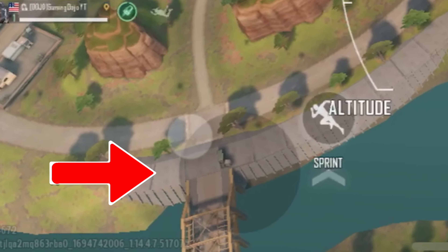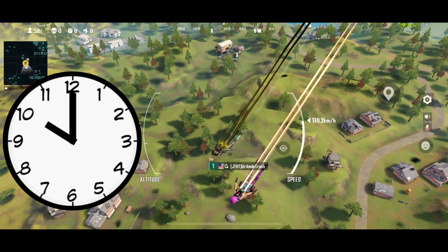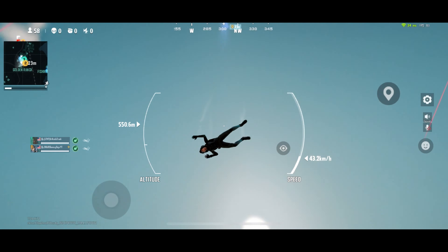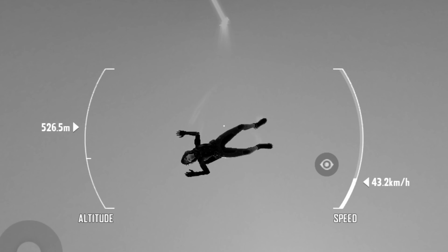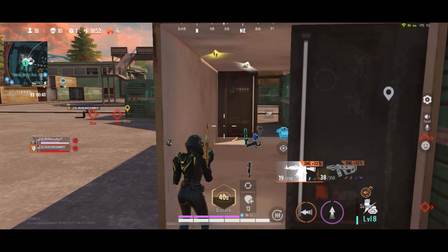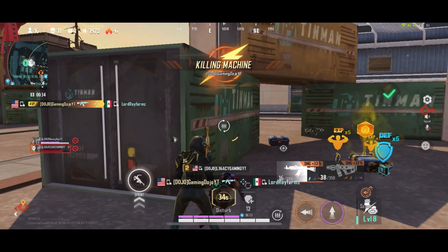The trick to going down this fast is the joystick and screen placement. First off, you want to have your joystick at a slight angle — technically at a 2 or 10 o'clock position. For the majority of your descent you keep it like this, and as you get closer to the spot you want to land at, you swipe down to go a bit faster. Make sure you're using a different finger and not the same one that's on the joystick. After you do all of these steps, you'll land faster than ever before.